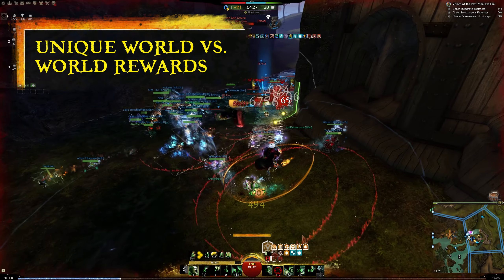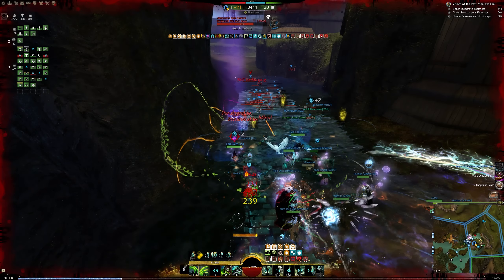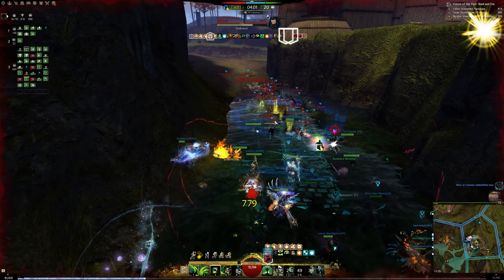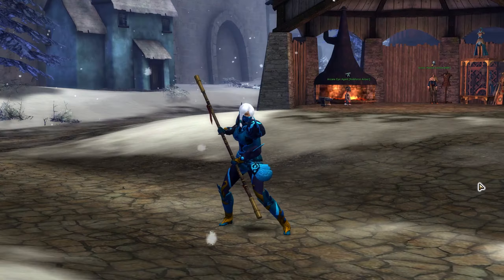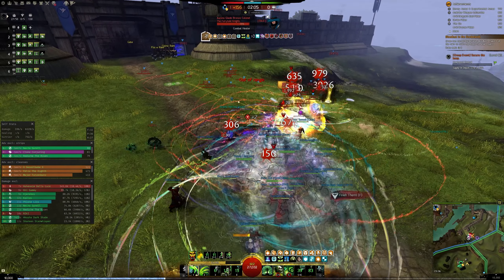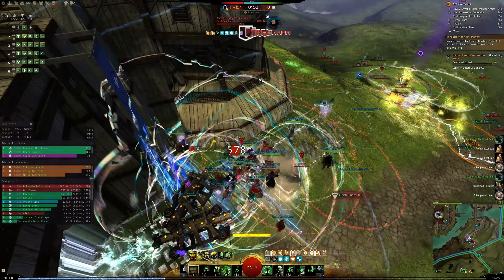Every game mode has its own special rewards, and World vs. World is no exception. The Hero Weapon reward track unlocks exclusive weapon skins that will make your character stand out on the battlefield. The Legacy Armor reward track grants access to special armor skins shared with PvP, and the Triumphant Armor reward track provides even more armor skin options. For those who want to add flair to their Warclaw, the Guild Rider Warclaw Skin reward track unlocks an additional Warclaw skin, though it does come with a cost of 200 gold to unlock. And for legendary crafters, the Gift of Battle reward track provides the necessary item for most legendary items.